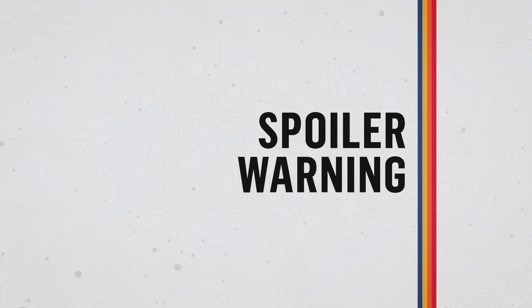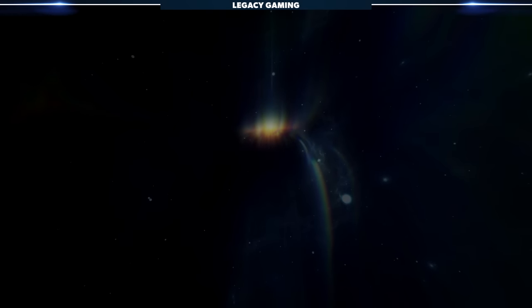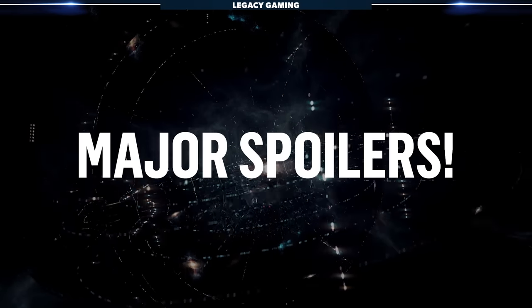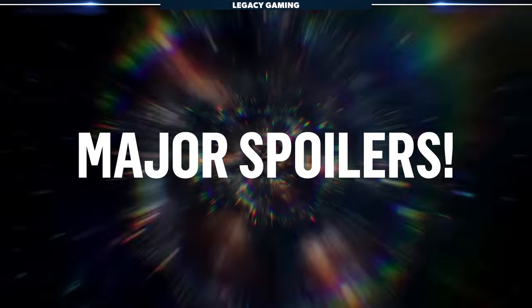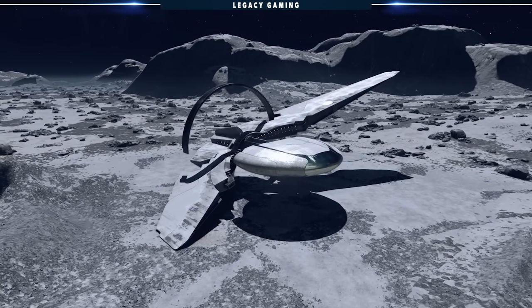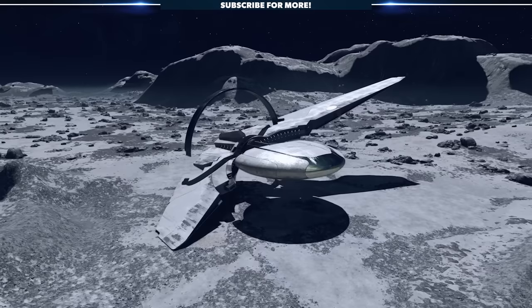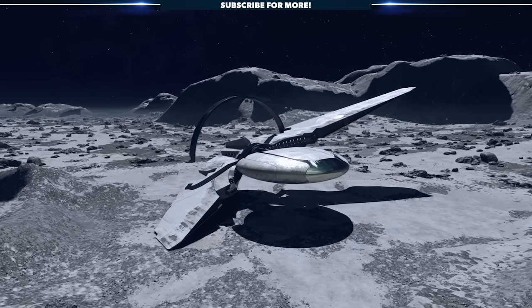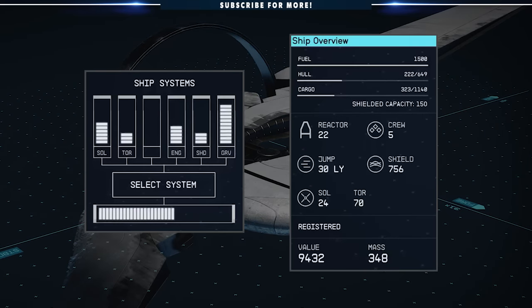Fair warning: this last ship is tied to the main quest and is a major spoiler. I repeat, major spoiler, so only watch if you want to know what awaits beyond New Game Plus. Once you complete the game and choose to step into New Game Plus, you'll be rewarded with the Starborn Guardian, your very own alien ship tailor-made for a Starborn. This is actually kind of mid, but there are a few really awesome aspects of the Starborn Guardian worth pointing out.